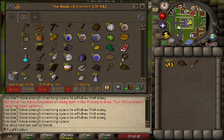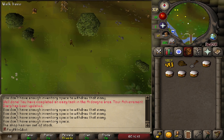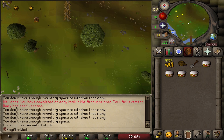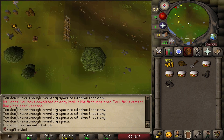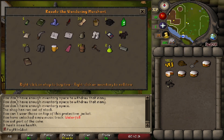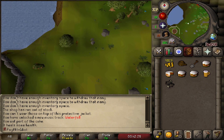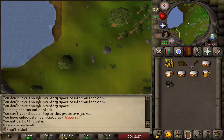Withdraw a rope, spade, and a little food, then head north. Dig at the marked tree to pick up some clue hunter gear, then keep walking north toward Barbarian Assault. On the way, stop at Rasolo and buy a Green Man's Ale, then continue north to the dwarf area.